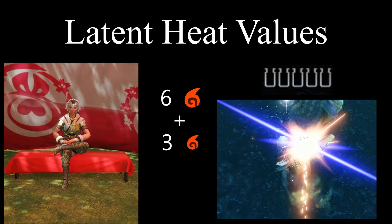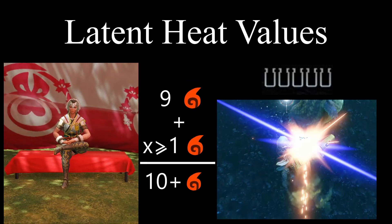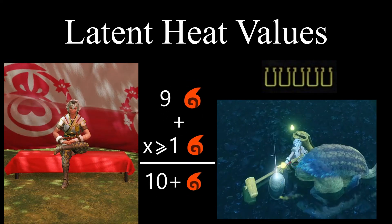Together, the double slash makes a total of 9 LHV, which is why one hit is all it takes to reach yellow after landing the charged double slash.